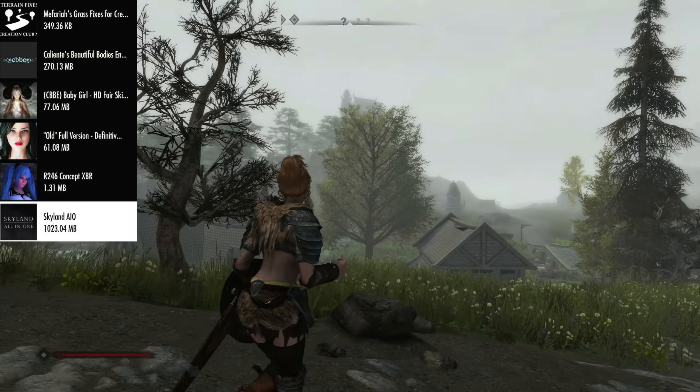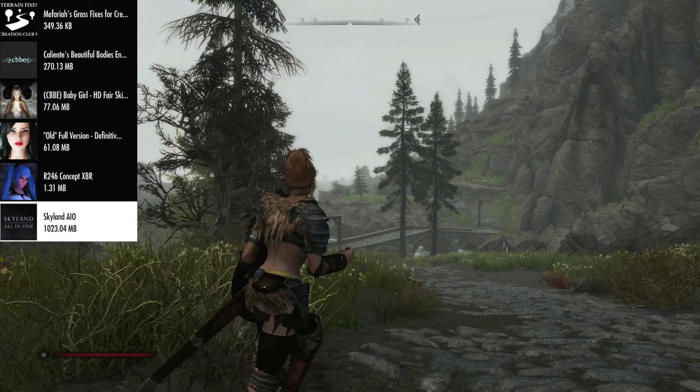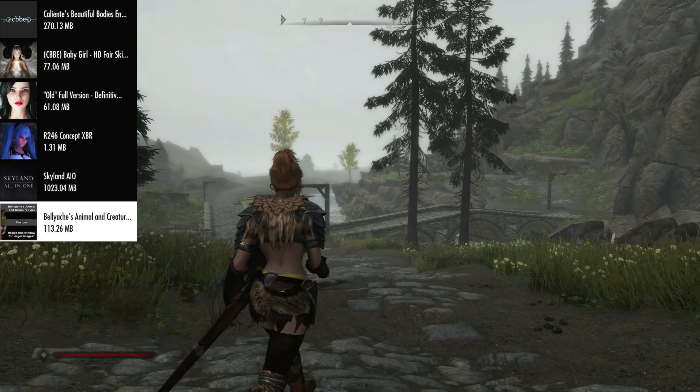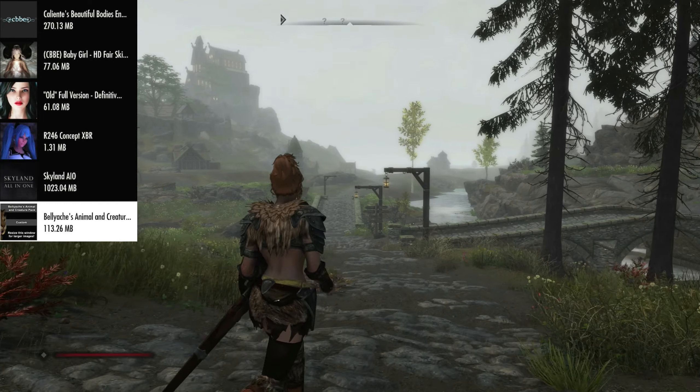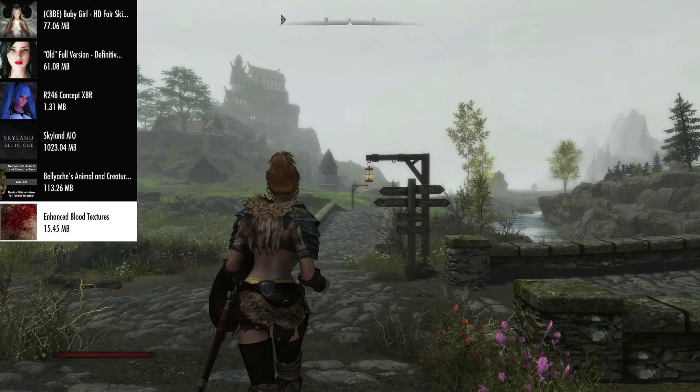After that we have Skyland All-in-One — the most complete texture pack you can get for Xbox. It looks absolutely incredible and has generated LODs so it looks really good. After that we have Bellyaches Animal and Creature Pack, which retextures a bunch of animals and creatures within the game. Then we have Enhanced Blood Textures.